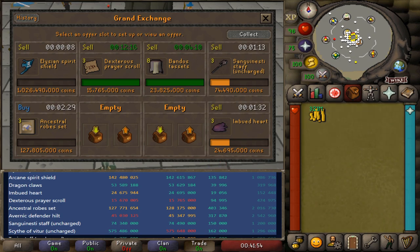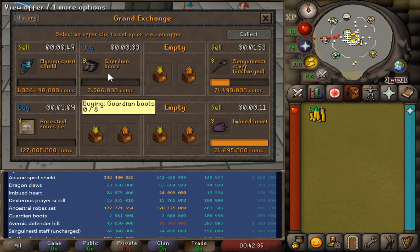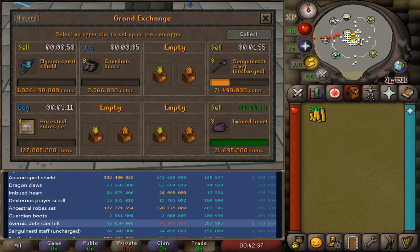Just finished up on the Bandos tacets as well - the dextrous prayer scroll was 300k in total, and 2 million on the tacets. That is by far the largest margins I've ever had on a tacet in my life. By the way, these guardian boots are a really good item to flip for smaller cash stacks. I've had really good margins on them the past couple of days - currently getting 106k for each one we flip.